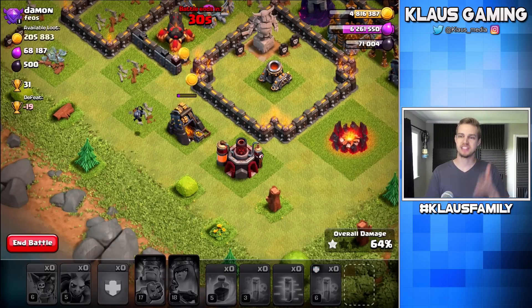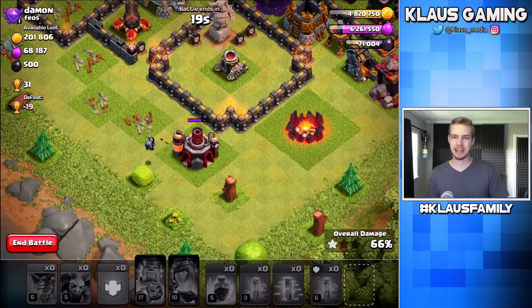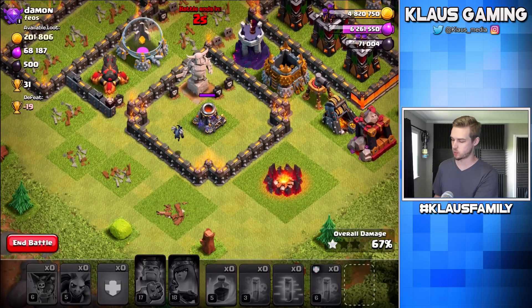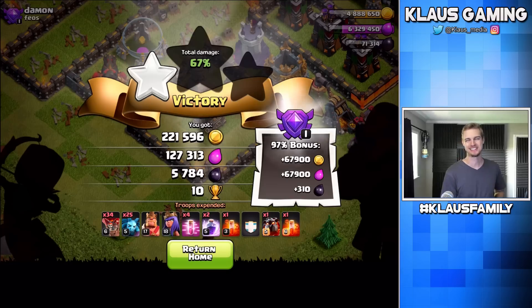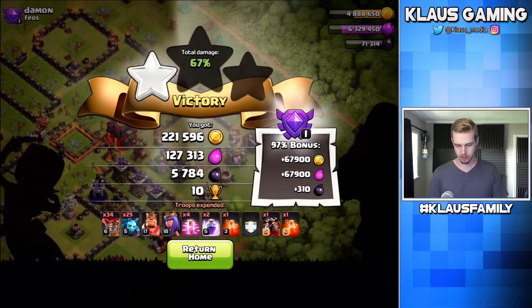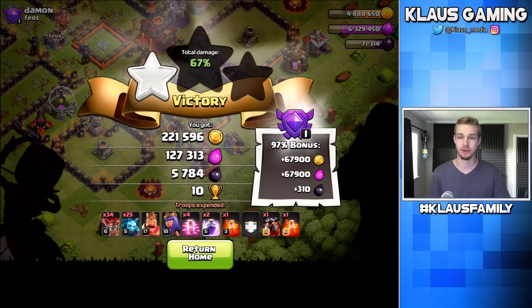We're at 64% — this one will put us at 65. Oh, 66! We skipped a percentage point. Now — laboratory, army camp, mortars — they don't have loot in them. But if we can get another percentage point, that adds to our loot bonus; it's worth the wait. I've somehow been successful at entertaining you guys while delaying up to the end of the countdown. I could have closed out, but I didn't feel like it. With that loot bonus, that was over 6,000 Dark Elixir. I missed out on a lot of gold though — I see two gold storages next to the town hall.